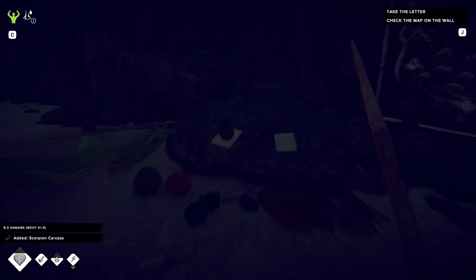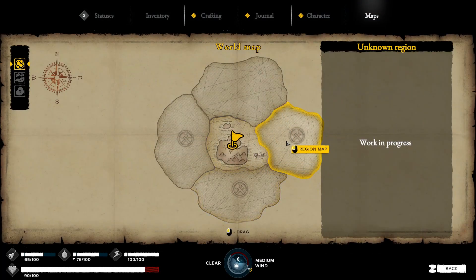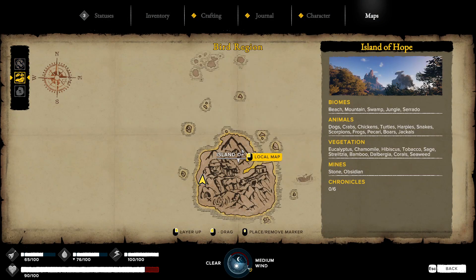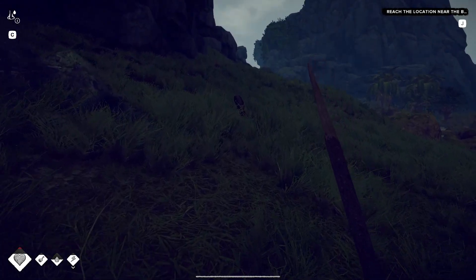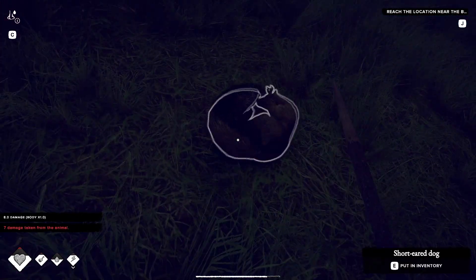We find the abandoned camp of Ponce de Leon, our captain, and obtain a map to his spyglass. One quick look at the map shows an enormous open world which will open up even more with upcoming updates. Leaving the cave, we have our first real combat encounter with an angry short-eared dog, stabbing it to death with our spear.